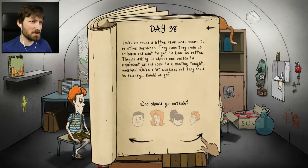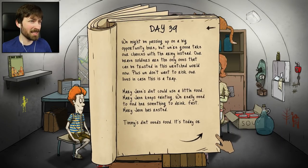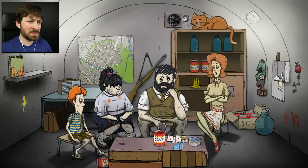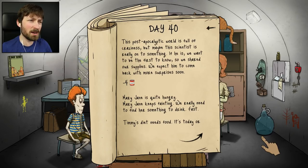We found a letter from what seems to be other survivors - I'm not interested, I'm a scientist kind of guy now. We just need to hope that the cat does something or the scientist comes back before we have to eat this soup. He's back the same day and he didn't even knock, which is kind of concerning. Here's your soup, got it all packaged up in a box for you - that only leaves us with two cans. The post-apocalyptic world is full of craziness, but maybe the scientist is really onto something. We shared our supplies and expect him to come back with more surprises soon - and not just a full belly demanding more stuff from us.